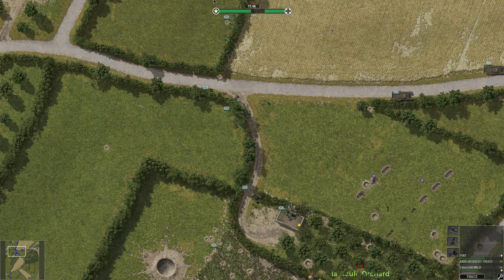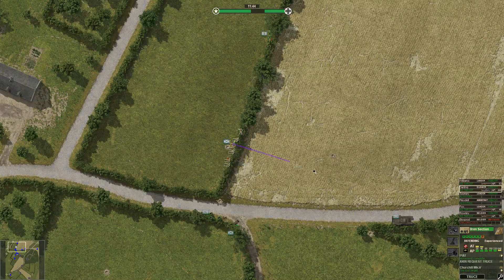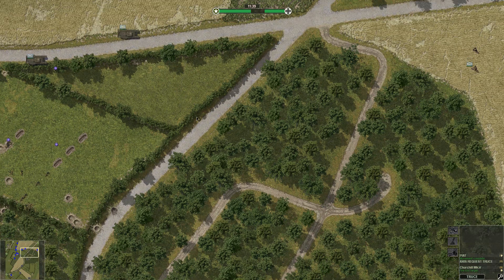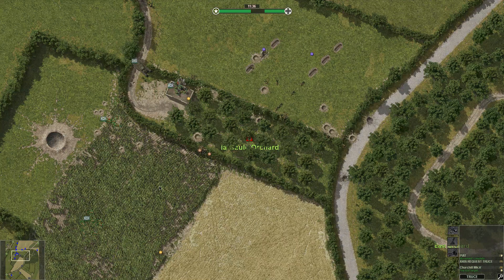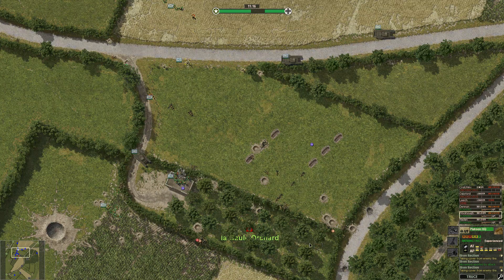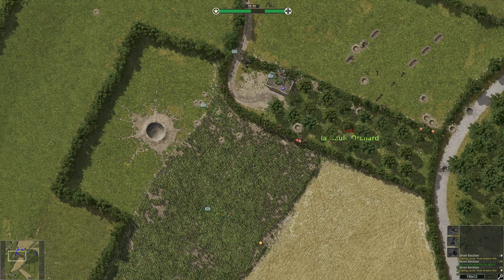Right now we might actually be able to get our troops over here to make a run for these hedgerows. If they can, we might be able to get into this forested area right now. Looks like there's still a few remnants on that hedgerow — oh well, we can suppress them and finish them off.